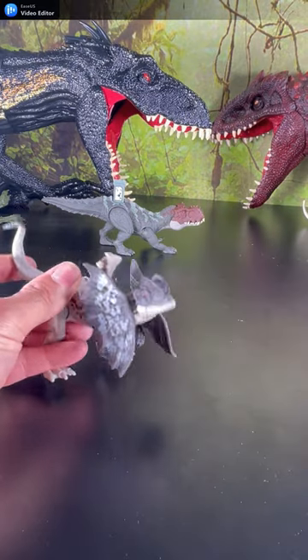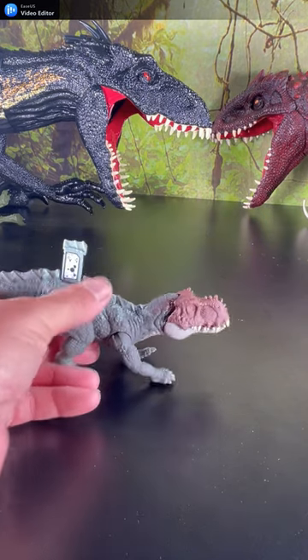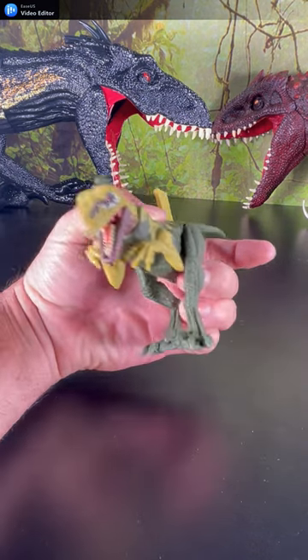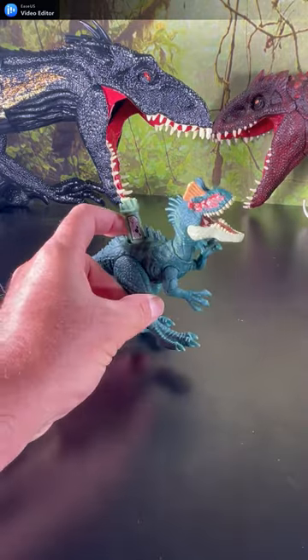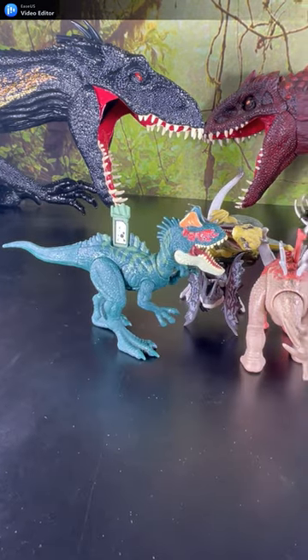Here is our Strike Attack Dynophosaurus, the Strike Attack Prestosuchus, Strike Attack Atherosraptor, and our VNitskosaurus. If you want to see the full unboxing and battles of all five, check out the video after this one.